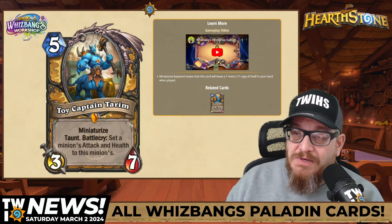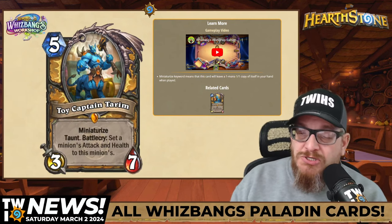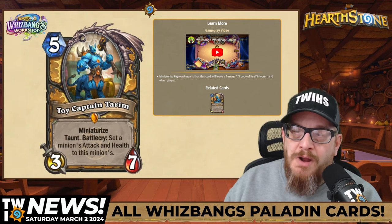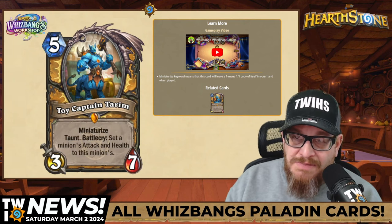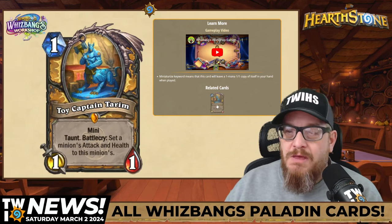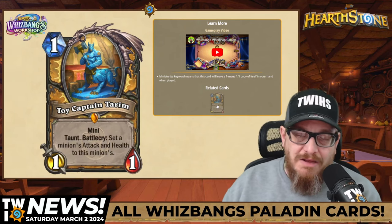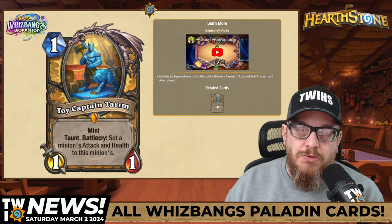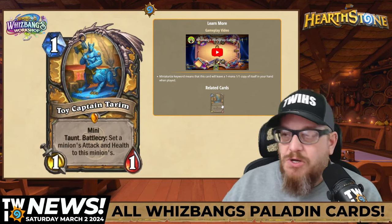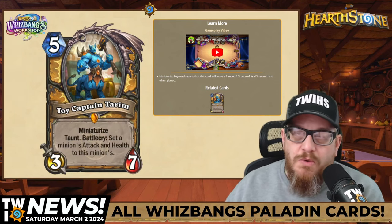Next up, Toy Captain Tarim, five mana 3-7. We know this character — it calls back to Sunkeeper Tarim. This one has Miniaturize, Taunt, and Battlecry: set a minion's attack and health to this minion's. 3-7 is fine. Turning another minion into a 3-7 is something you'd do on your side of the board. It also comes with Miniaturize, and the mini is a one mana 1-1 with Taunt and Battlecry that sets a minion's stats to this minion's — which you'd use against an opponent's minion. I always liked Sunkeeper Tarim; it was one of my favorite legendaries.